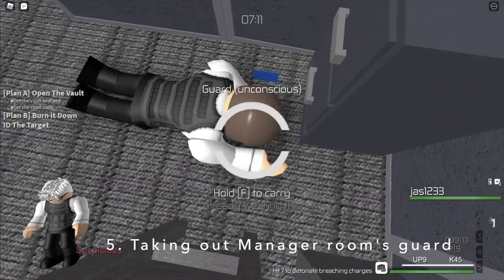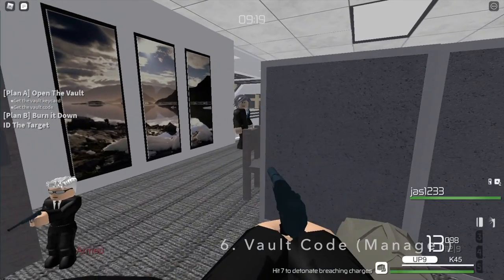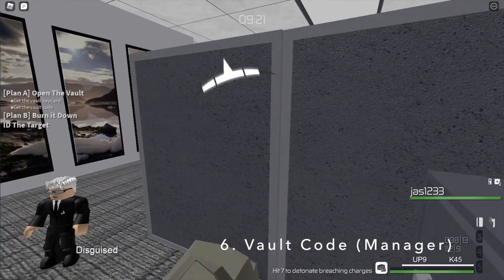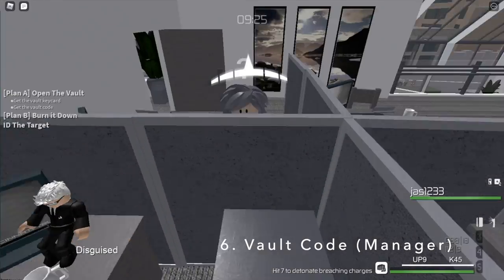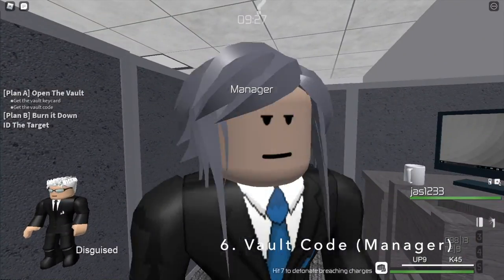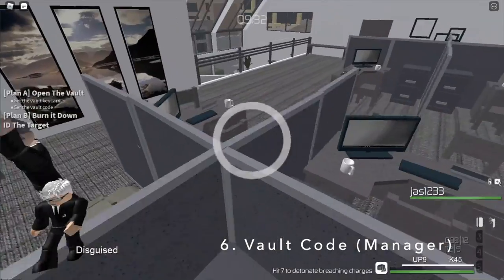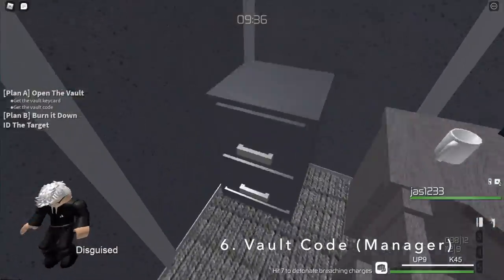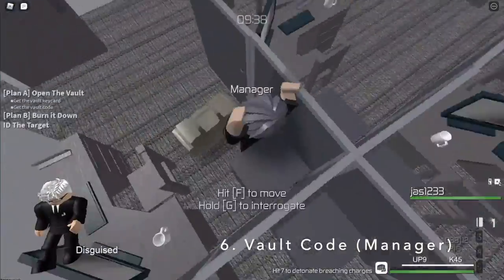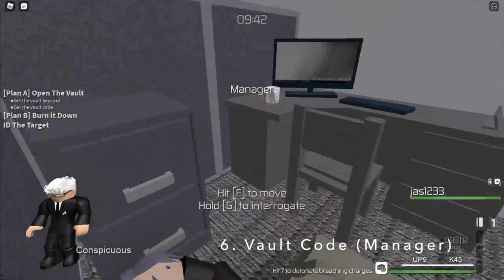Fun fact: the employee doesn't actually sit here. There is a cheap way to get the code without actually needing to hack the manager's PC — all you need to do is just interrogate the manager, and they will actually give you the code. This is especially useful for people who can't hack the manager's PC, or whoever just doesn't want to hack and wants to skip it. It will also be useful for speedrunners.